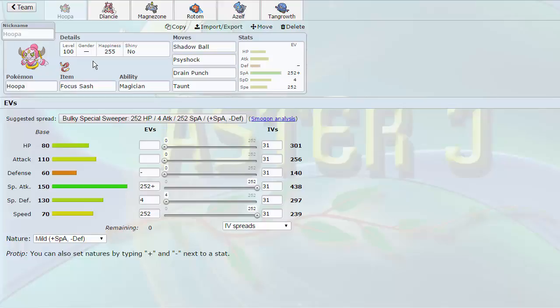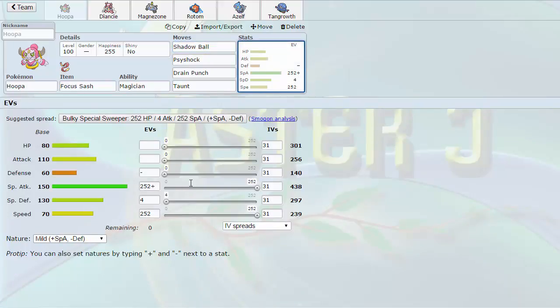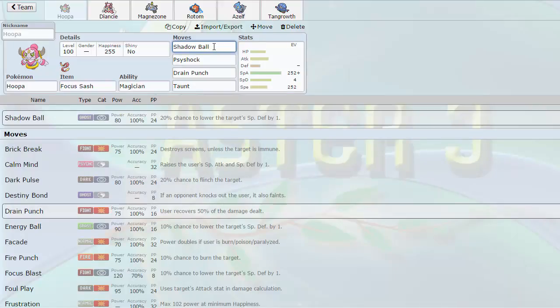What we have here is a stall breaker Hoopa. I designed this set to take on stall better. The whole team handles stall very well, but specifically Hoopa — I have Taunt on here for Chansey so it absolutely cannot touch me and is forced to switch out. We have the standard Shadow Ball and Psy Shock. Shadow Ball with a Mild nature is able to two-hit KO Mega Sableye, which is insane — about a 75% chance. Psy Shock is able to two-hit KO Calm Mind Clefable and three-hit KO Chansey.